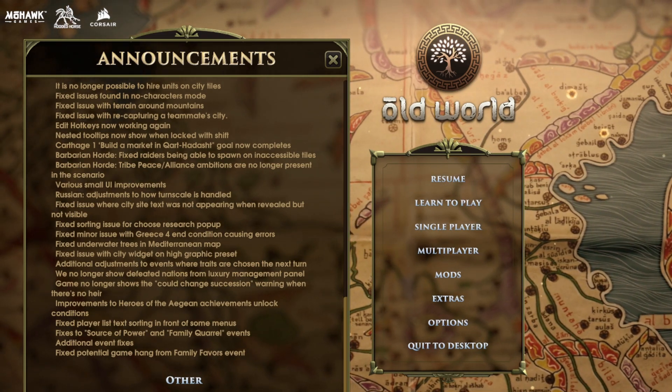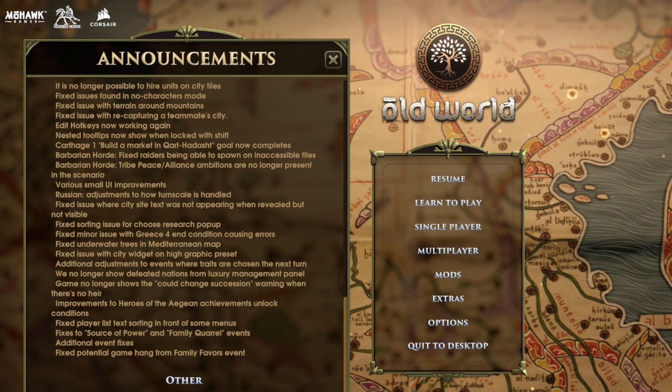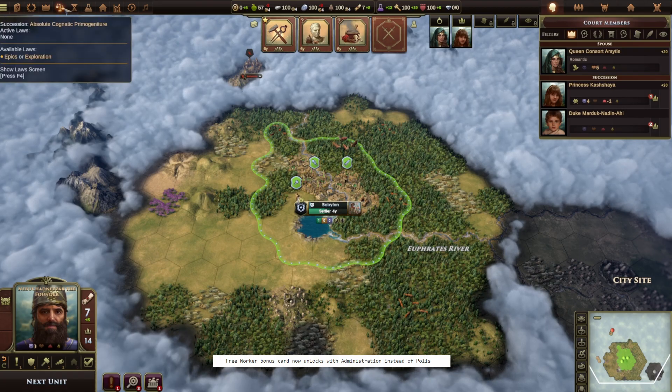First update is the announcement screen now showing up in-game. It's a new announcement panel used to show you updates when you load into the game. On the design side, we have the free worker bonus.